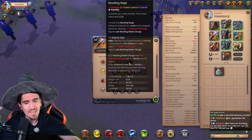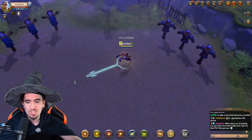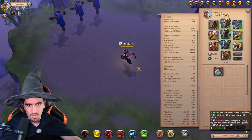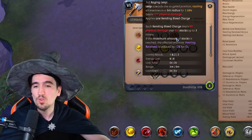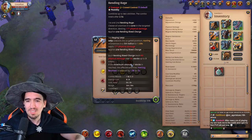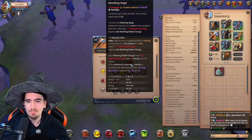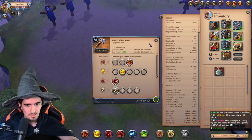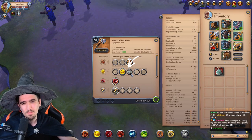The Q also interacts very well with your E. One more thing to know: the third Q, besides doing damage, also roots your enemy. Keep in mind this is a root, not an interrupt — so if you want to interrupt something, you won't be able to with this. It simply stops them in place.